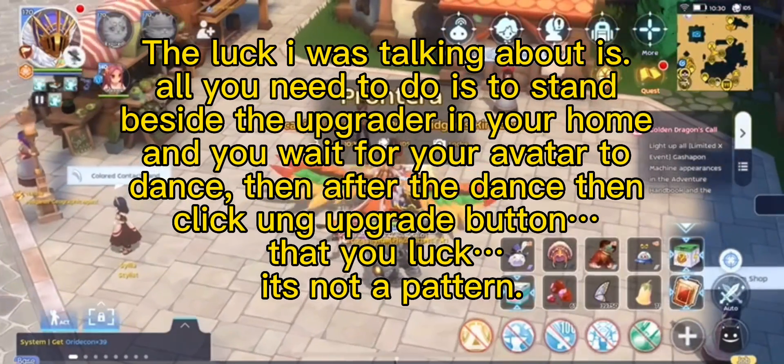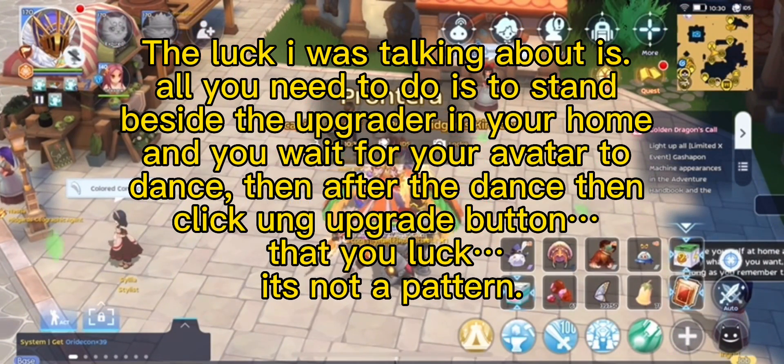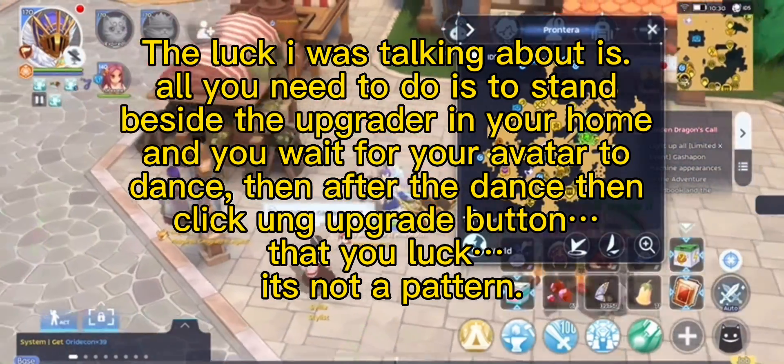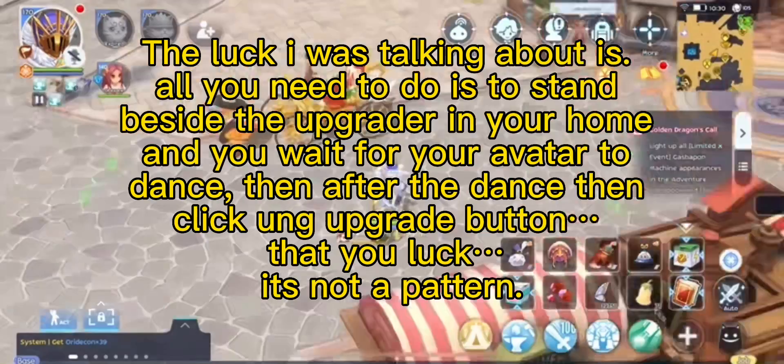The luck I was talking about is: all you need to do is stand beside the upgrader in your home and wait for your avatar to dance, then after the dance click the upgrade button. That's all — it's not a pattern, it's just luck.